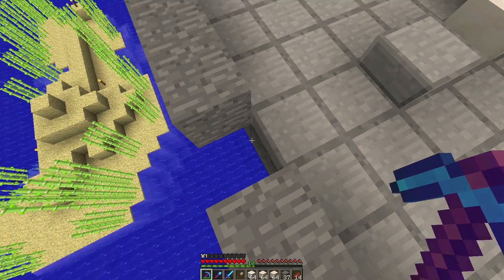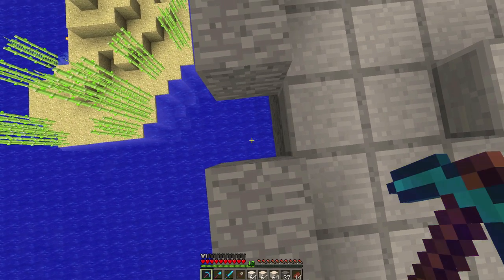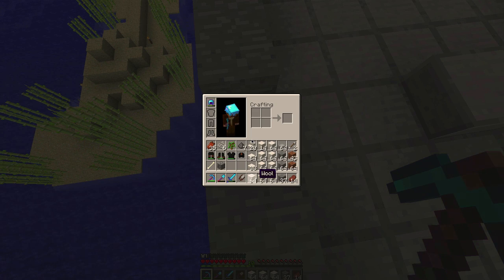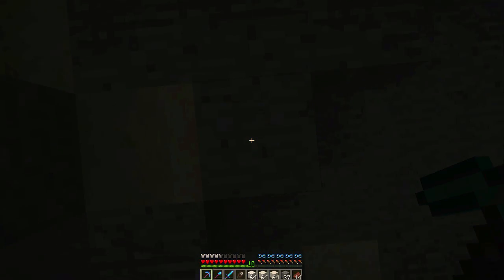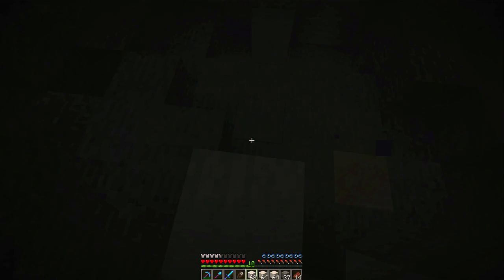We're going to cut down here and get out our wool, because at the bottom of the ocean we're going to use wool up until the surface and then do quartz from there, so we don't waste any blocks unnecessarily. We're going to don our wetsuit and dive down. That's really not that deep. Okay, so we're going to place a block — one will go here.